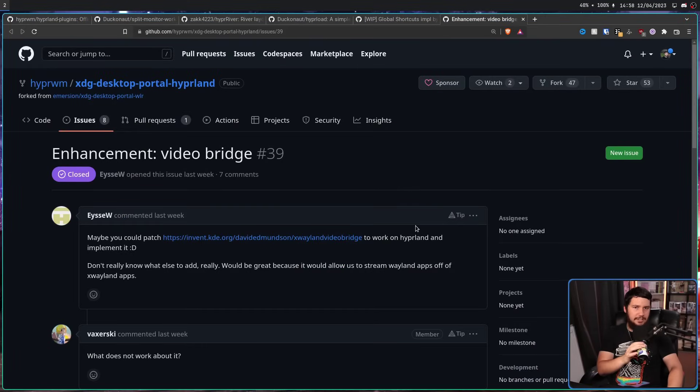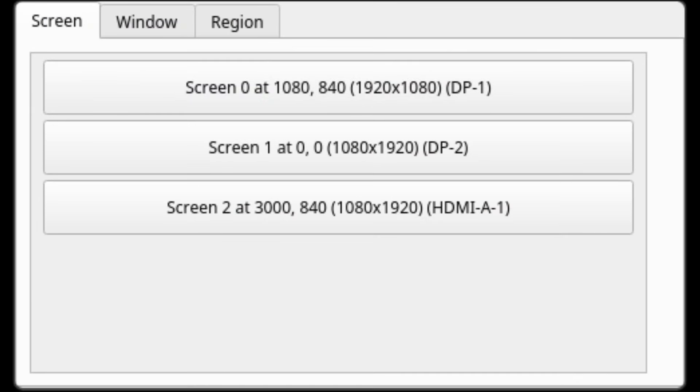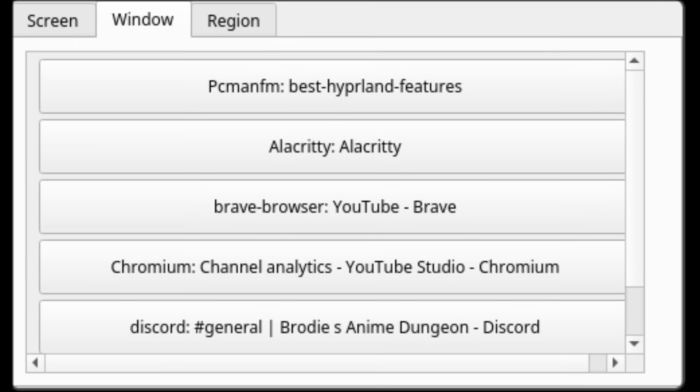Because it's a fork, a lot of the heavy lifting is already done, allowing the developers to work on extra things. One of those being the XWayland video bridge — a project from KDE developers to allow Discord and other applications to actually capture things properly on Wayland, which was an issue to get working on Hyprland. Also, unlike the wlroots portal, it now remembers your selections so I don't have to select my monitors every time I open OBS. And it includes a nice GUI interface to easily work out what you're trying to select and different windows to select.